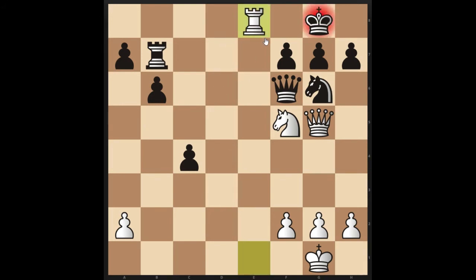Now it looks very close to checkmate except for this one resource of Nf8 that Black has. The next step is we would love to checkmate either on G7, or maybe sacrifice our Rook for the Knight and put a Queen on D8, but you'll notice that this Queen is in the way. If we could deflect this Queen somewhere that we can put our Queen here for checkmate —